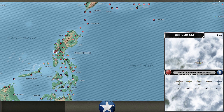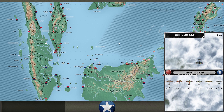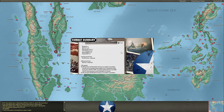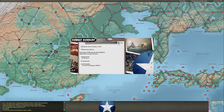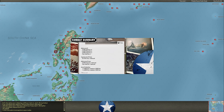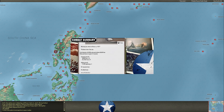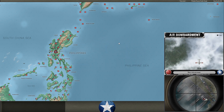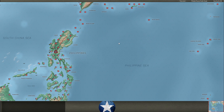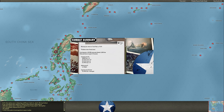Doing some sweeping at Batan — lots of CAP there. Zeros are getting handled: two destroyed, only taking out one Warhawk. Oscars go after Singapore — a little more luck, taking out two Buffaloes while losing one Oscar. Hitting Batan again, losing an Oscar but taking out two of his fighters. No effect that time. Interesting that we see a lot of CAP above Batan the first couple of sweeps, then after that it kind of disappears.